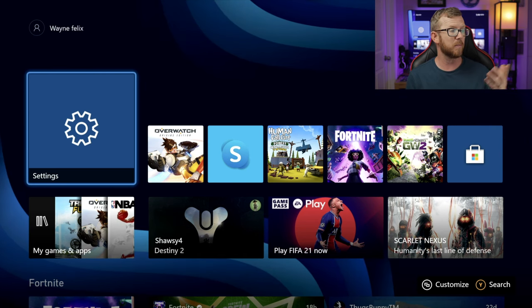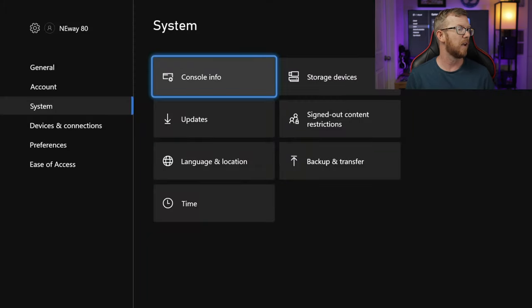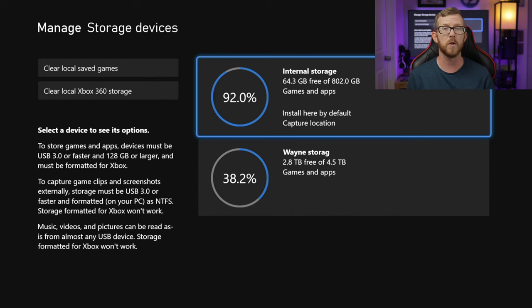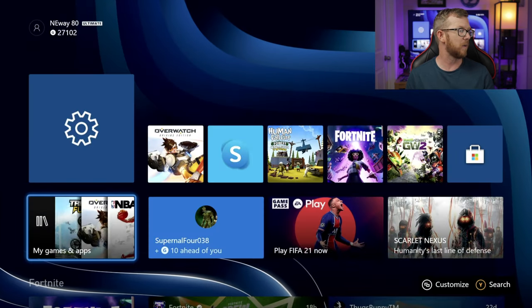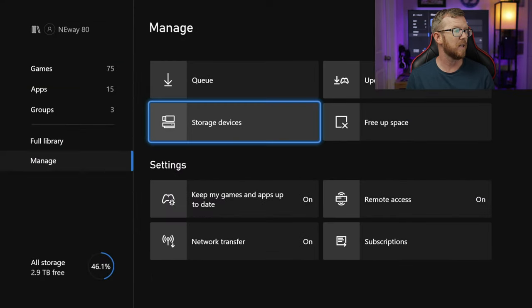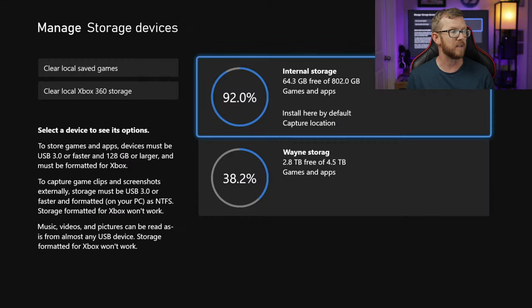The first way is by going into your Settings, then down to System, and then over to Storage Devices. That'll bring up this menu here. The other option is by going down to My Games and Apps, then scrolling down to Manage, and then over to Storage Devices as well — and here we are at the same screen.